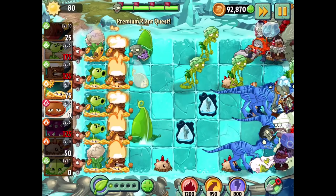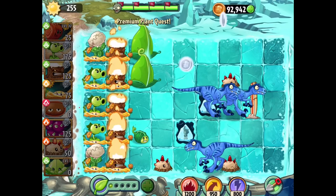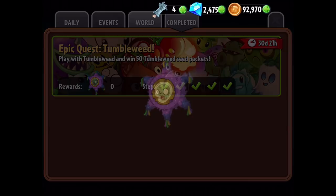I'll launch a couple of those too. It's a shame we lost some Zoybean Pods - I can't really replace them, but it's fine. Awesome - so that's it. That was an interesting round. Obviously the easiest one, but it shows you the power of a level 10 Tumbleweed - it's really good. Definitely a cool plant.